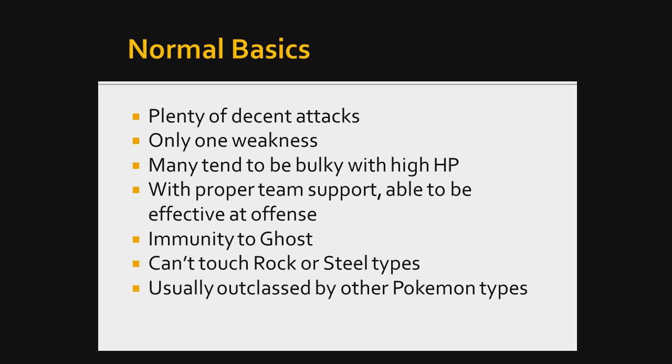With proper team support they are able to be effective at offense. Normal types are not the greatest Pokemon offensively — granted they have awesome attacking moves, but in general they're just not the greatest. They're going to rely on team support to get rid of Pokemon that would otherwise give them a lot of trouble, like Rock types, Steel types, or Fighting types. Once those types are out of the way, Normal types can have a chance at doing some serious damage, since a lot of them tend to be bulky with a fairly decent Attack stat.